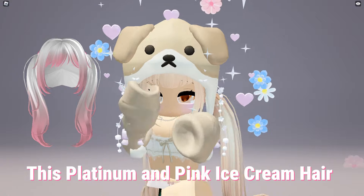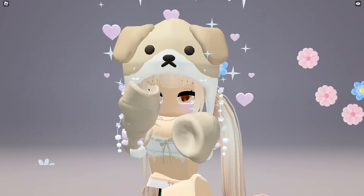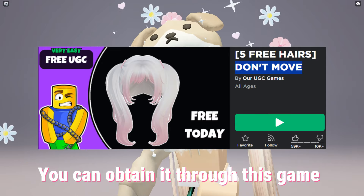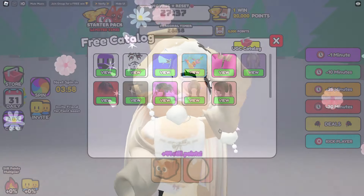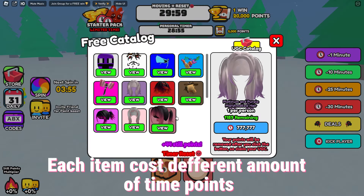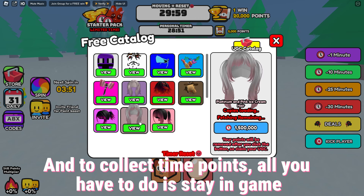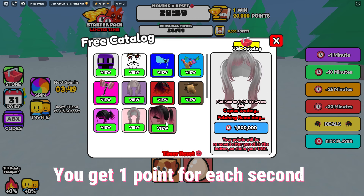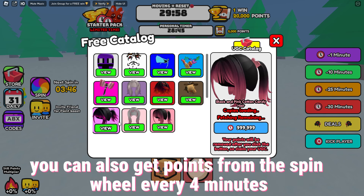This platinum and pink ice cream hair is available to obtain now for free. You can obtain it through the game UGC Don't Move — link in the description. Each item costs a different amount of time points. To collect time points, all you have to do is stay in the game. You get one point for each second, and you can also get points from the spin wheel every four minutes.